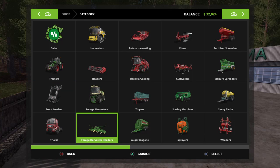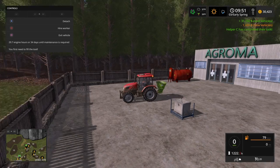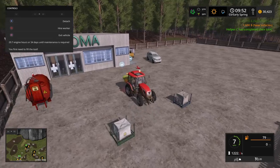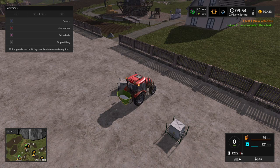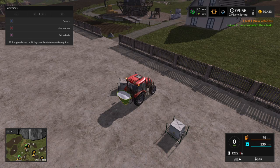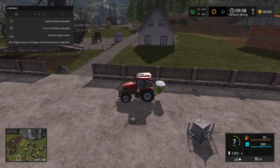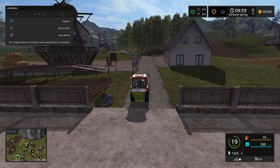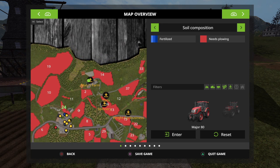We're ahead now. We're going to buy some fertilizer - $1,600 for fertilizer. Oh, I accidentally hired somebody, whoops. Let's refill this. Very small fertilizer spreader but it'll do the job. I just want to check growth and soil composition - okay, fertilizer needs plowing too. So we're going to have to get a plow for the next harvest.